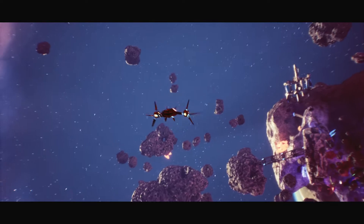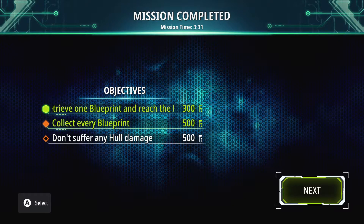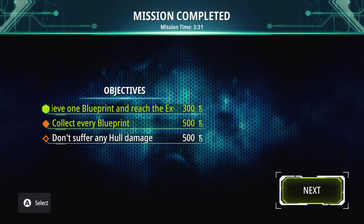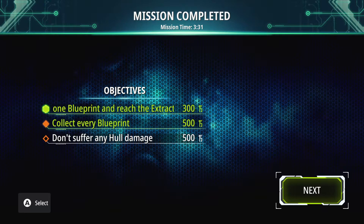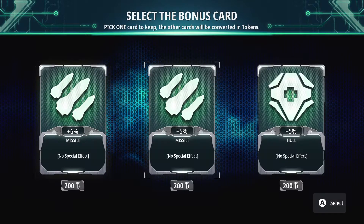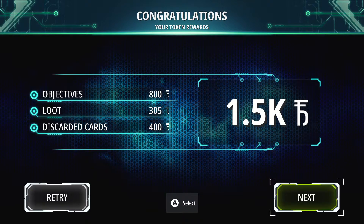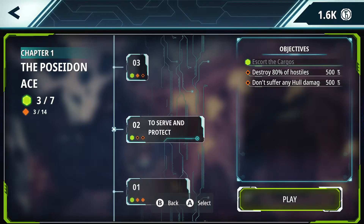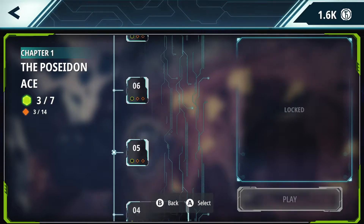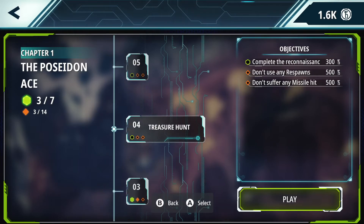That was the whole mission. Don't suffer any hull damage — well... So I have a new card: missile, missile, hull. We already got a missile card, let's do a hull card. I wonder if they want you to go back and redo these to fill in all the little collectibles. They must want you to go back and redo them. All right, so we did that one. We'll do the next one in the next entry. See you then.